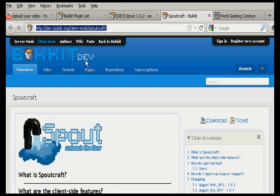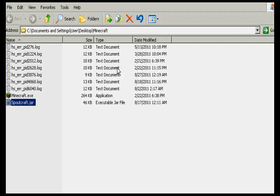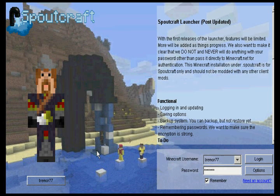What Spoutcraft is, is a JAR file that you download, and you can place it in your folder along with Minecraft.exe, or you can put it anywhere. You just simply double-click it to run the Spoutcraft launcher, which looks like this.